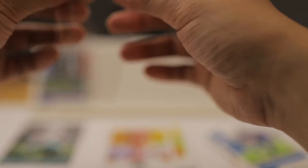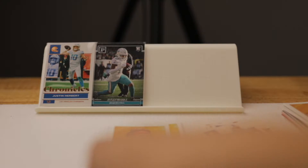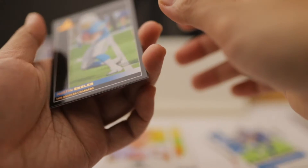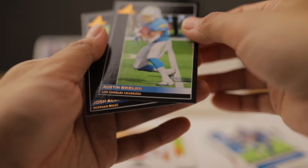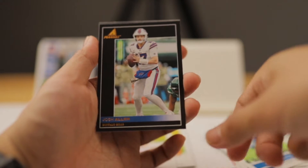I think we already have a Jalen Hurts from our last Chronicles — I actually unboxed two of the Chronicles already and I think we have copies, but that's okay. We got the Pinnacle insert — this is Austin Eckler from the Los Angeles Chargers — and we have another Pinnacle card: Josh Allen!